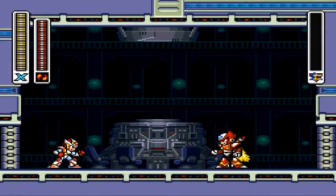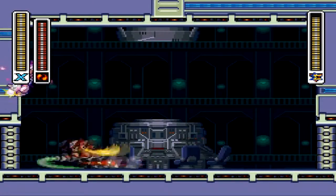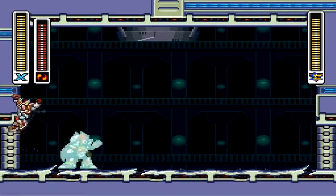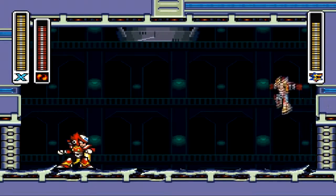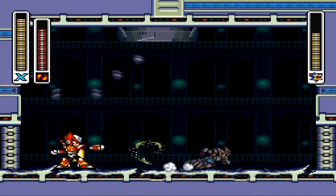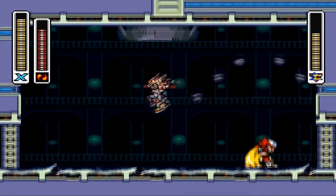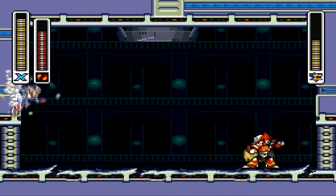Yes, as you can see, we don't have Zero's parts anymore. Zero has turned on us. Zero is one of those bosses who has a fairly discernible pattern that is just really hard to dodge. Speed Burner is good when fired on the ground, because his shots will cancel out yours. Other than that, the key to this battle is to keep moving. Keep your distance from Zero as much as possible, and you should be fine.